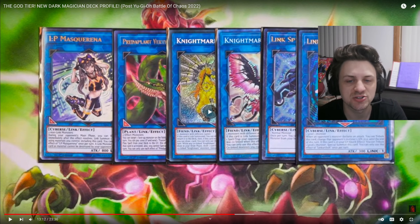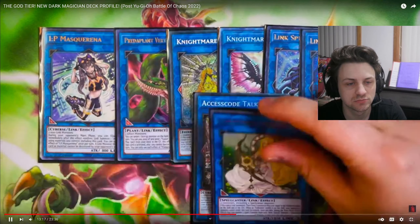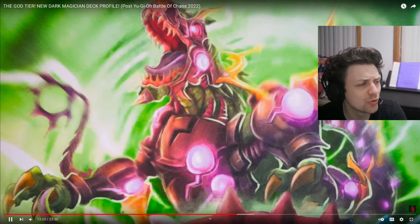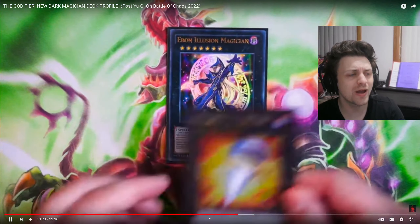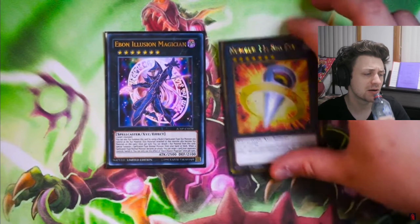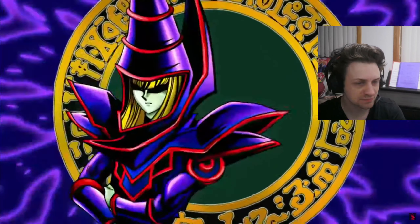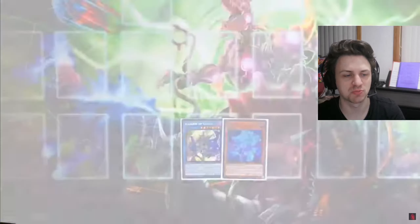[Reactor: If Artemis is in here, I'm gonna scream.] Selene, Access Code — very standard to play in any Magician-based deck. [Reactor: No! Last but not least for XZ, you're gonna play... Where is Artemis?! You're so f***ing bad! You're f***ing trash!]